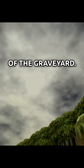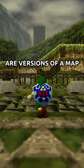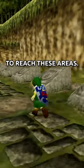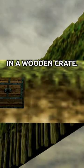The 38th Heart Piece is located in an alternate scene setup of the graveyard. Alternate scene setups are versions of a map that are used in cutscenes, and you can use a glitch called Void Warping to reach these areas. Here, the Heart Piece is inside a treasure chest, where normally it's in a wooden crate.